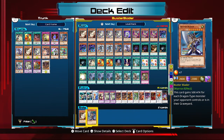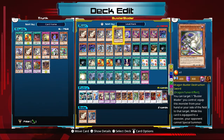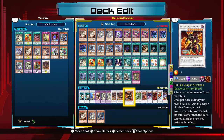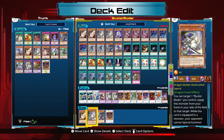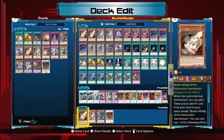Your primary combo is Buster Whelp and Dragon Buster Destruction Sword. Normal summon Buster Whelp, search Dragon Buster Destruction Sword, add it to hand, tribute Whelp to bring Buster Blader to the field, attach Dragon Buster to Buster Blader, then special summon Dragon Buster from the equip spell zone. Use those two as material for a Level 8 synchro — Buster Dragon. Buster Dragon then special summons Buster Blader back, turns all opponent's monsters to Dragon-type, and in your opponent's turn you reattach Dragon Buster to lock them out of the extra deck. Next turn, detach and repeat for another Level 8 synchro. It's essentially a two-card combo.